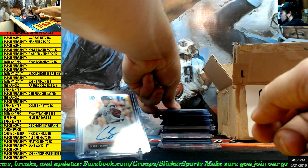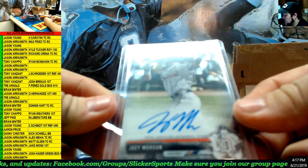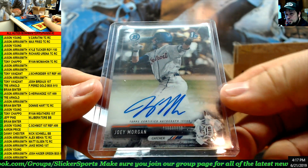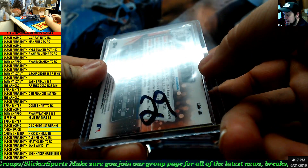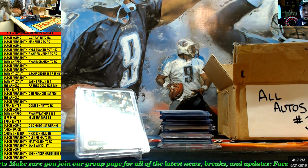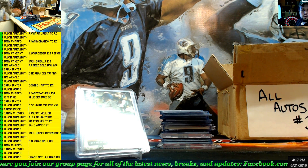Next up — Bowman Chrome first, Joey Morgan for the Tigers. Joey Morgan, number 29 — going out to Jason Young.